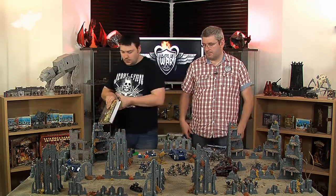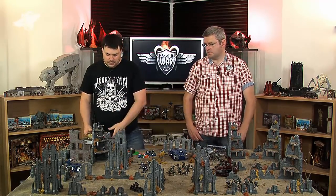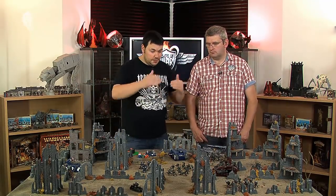The next thing you're going to need is somewhere to play. We refer to it as a gaming table. You'll see here we have a gaming table set up. This gaming table is six feet wide by four feet, and normally a player will stand on either side of the long edges. You could use any kind of table, and it doesn't necessarily have to be six foot by four, although that's a convention that we gamers like to stick to.